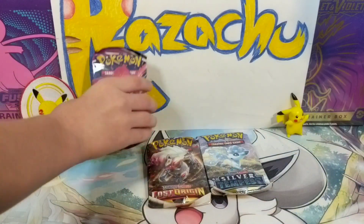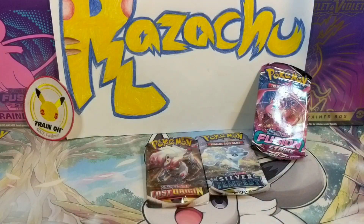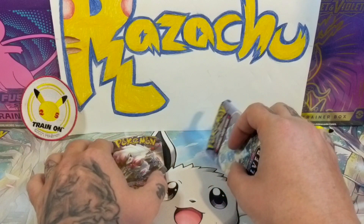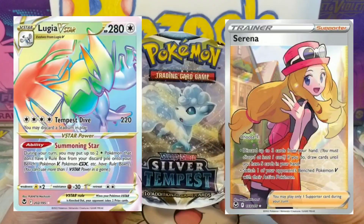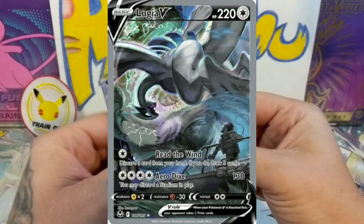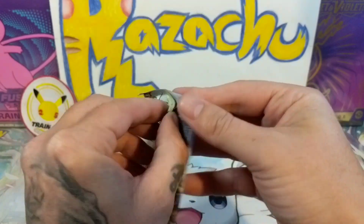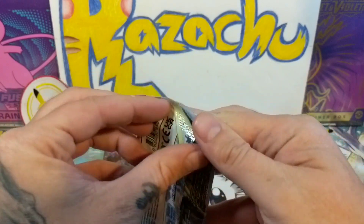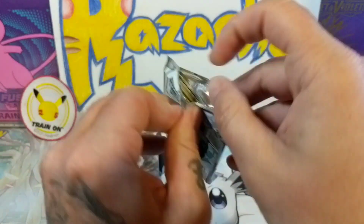So three packs - which one do you want to do? I'll let you pick last pack. Going for Fusion Strike, we're going for the Gengar-Mew. I can't remember which each pack has for the top cards. Silver Tempest I believe has the Lugia - I'll put it up on screen. The top two cards look like they got them crimped in there, boy. That's rough. All right, let's see here, first pack, three little packs.